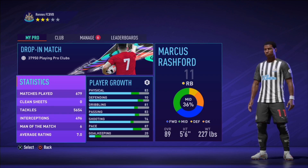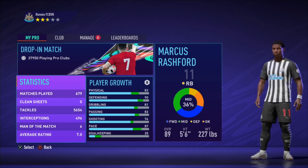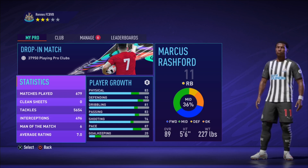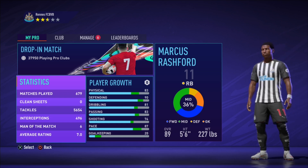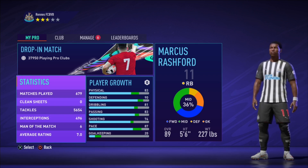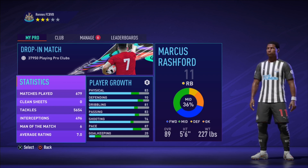The reason I'm including the Shadow chemistry style is because it makes more sense to base his attributes with a Shadow applied, since no one really uses him without it — he's too slow and his defending isn't as good without it. So it's better to compare a Kante with Shadow against my Pro Clubs build.